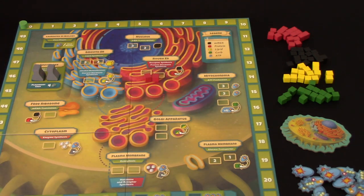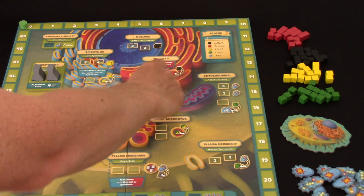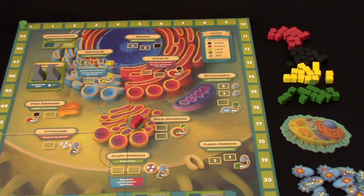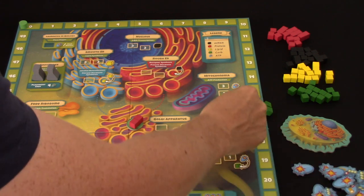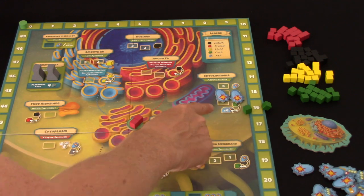From here you can put the proteins on your transport vesicles. Then you can add greens and yellows - greens and yellows can come from different places. Over here in the mitochondria you can get energy - these are the blue ones. You can actually turn carbohydrates into energy, which makes sense.